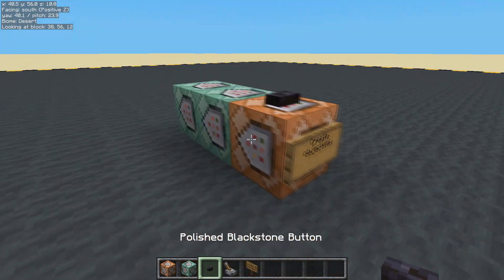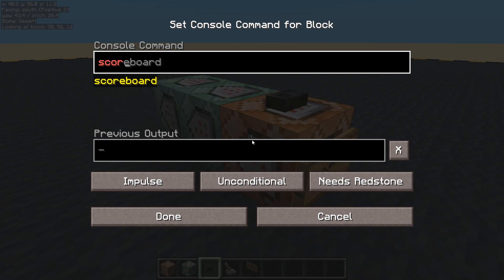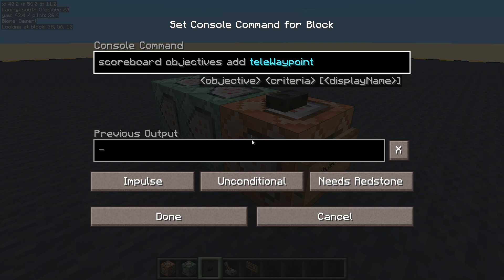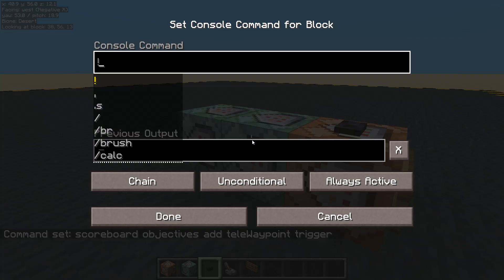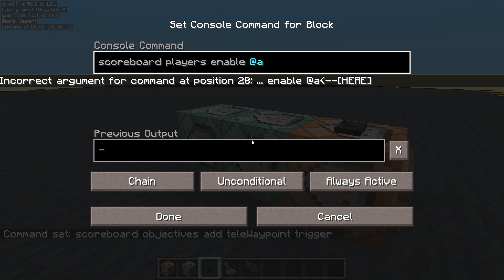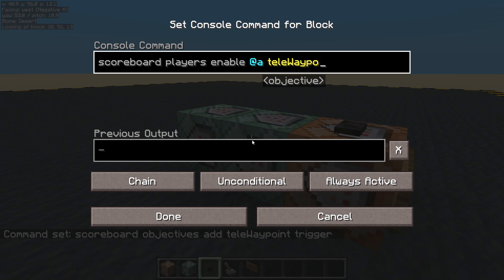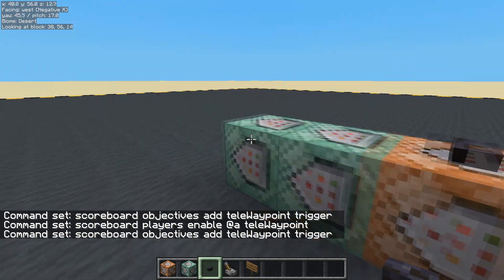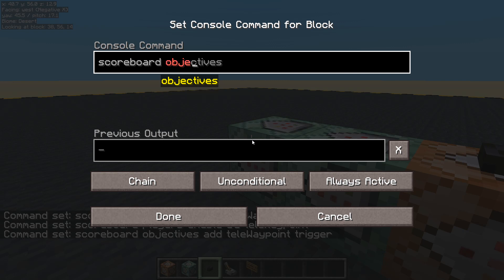We're going to create some objectives. We need two actually. I'll call this one 'tele' - tele to the waypoint. This one's going to be a trigger. Let's make that one now - scoreboard players enable for everyone. And the last one: scoreboard objectives add 'update book', and that's going to be a dummy.